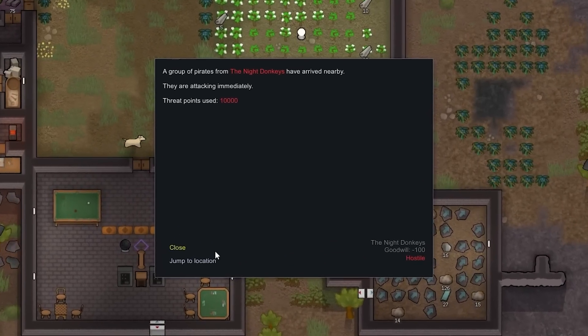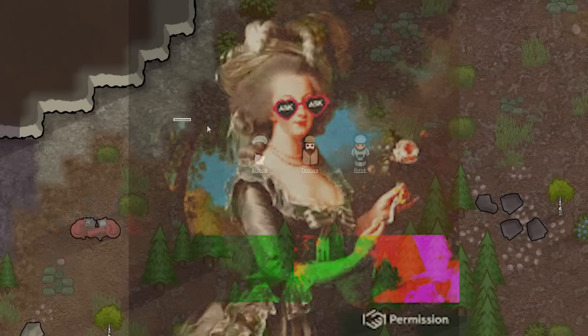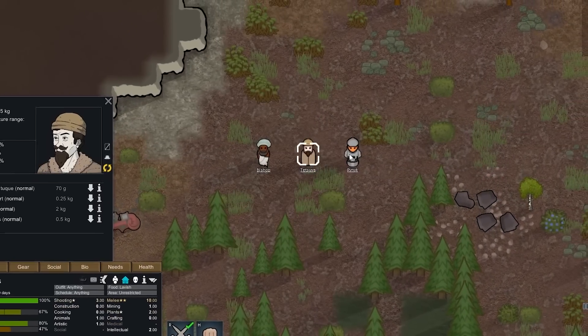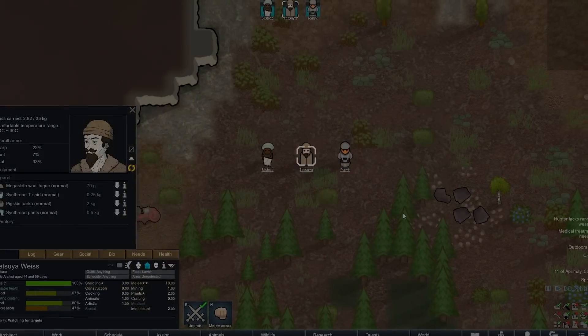Portraits of the Rim is a new and very unique mod to hit the workshop that generates portraits for the characters you select in-game, from colonists to visitors and quest givers. This mod is great and a unique addition to your game that can spice things up. Give it a try.